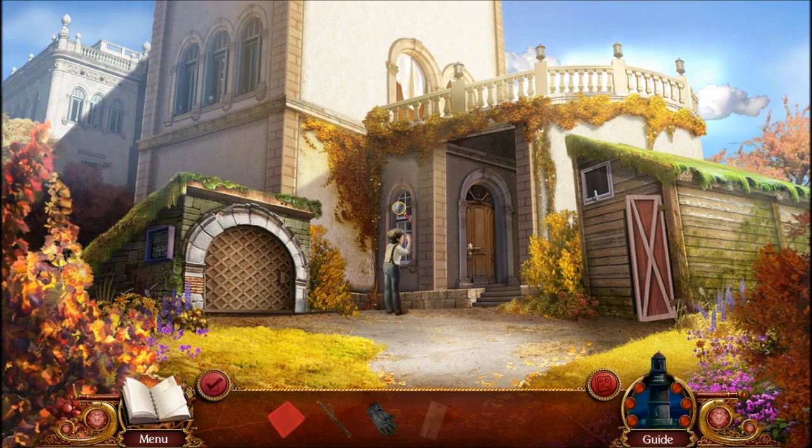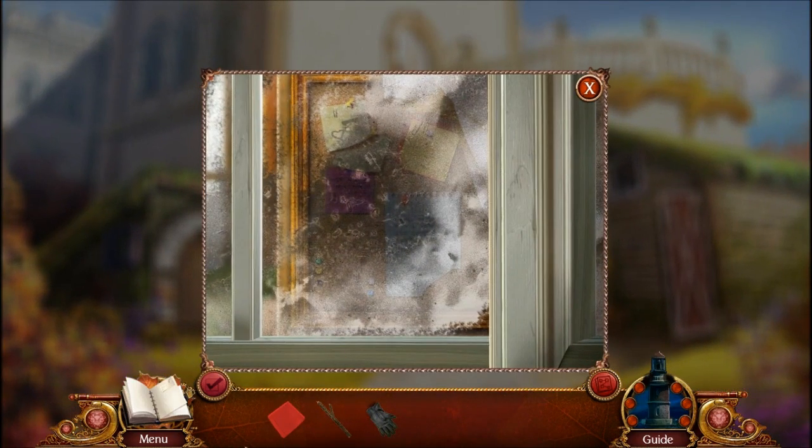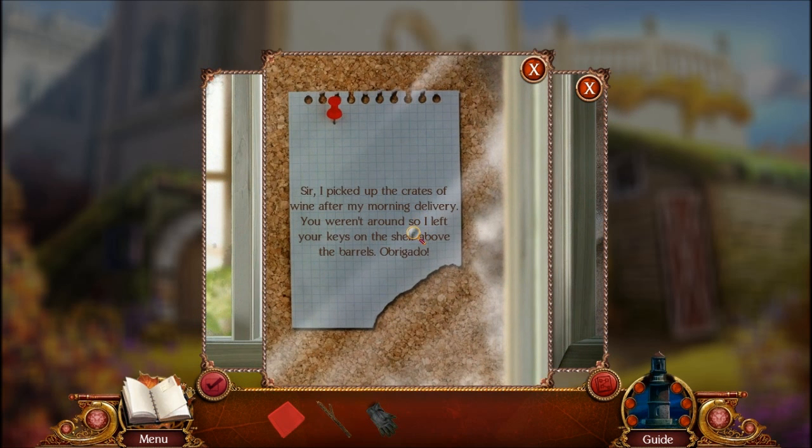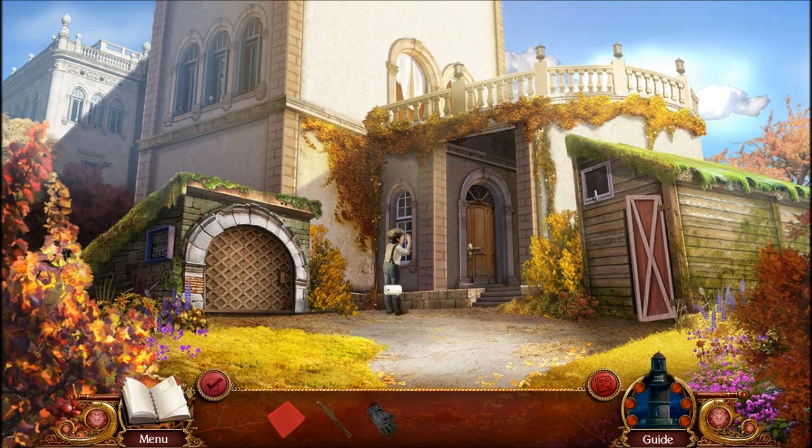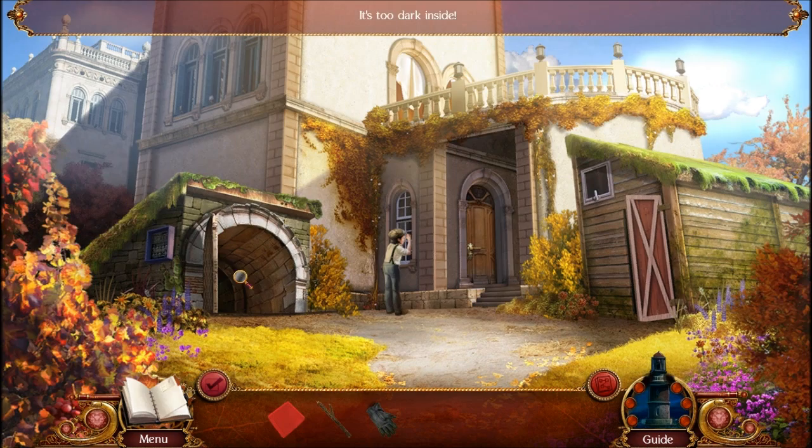So let's look inside the window — clean it off with a handkerchief. We hear: 'I picked up the crates of wine after my morning delivery. You weren't around, so I left your keys on the shelf above the barrels. Obrigado.' I don't know what accent that was, but hey, the keys are in here.